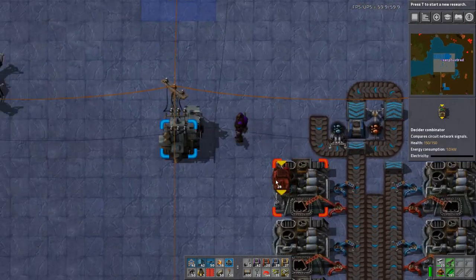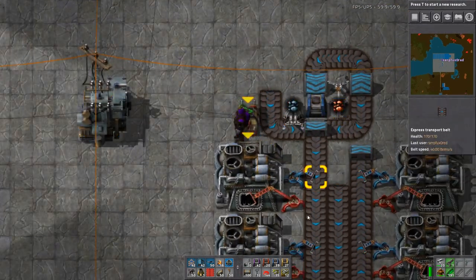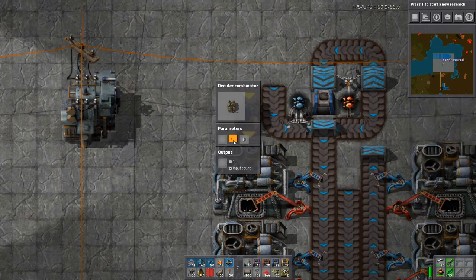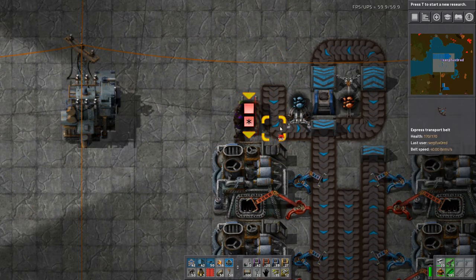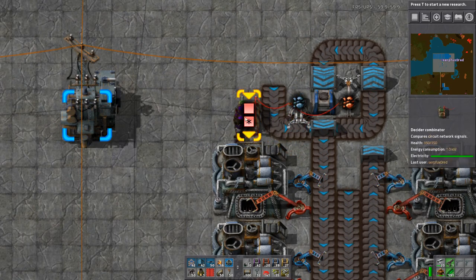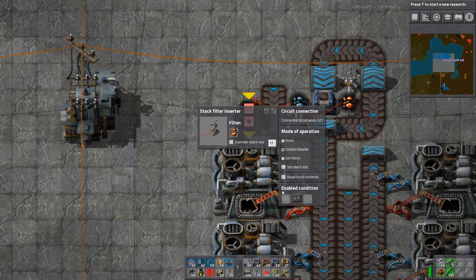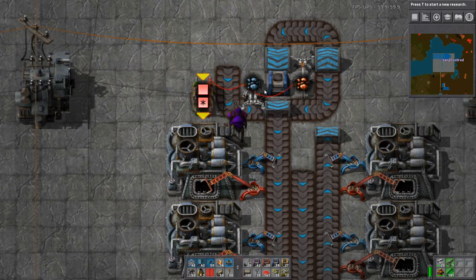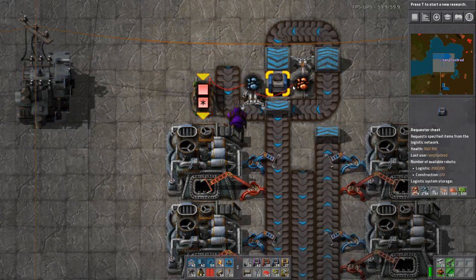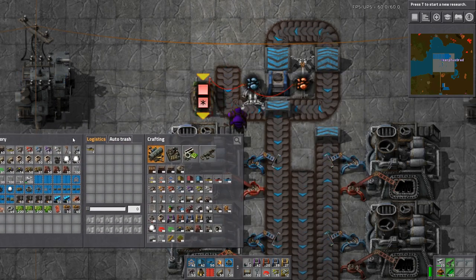So we're going to start controlling this machine with combinators — the majority will be the decider combinator. What we're going to control with these are the inserters. We take this machine and say if the red signal is zero then output everything. Take a red wire, loop input to output, creating a little loop. Then we connect the two inserters and count the raw materials by reading the pulses these inserters create.